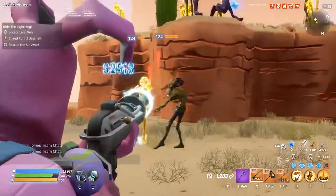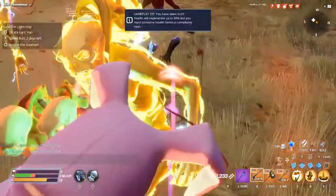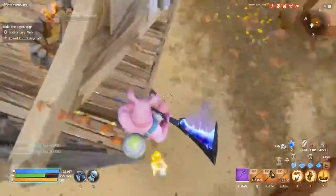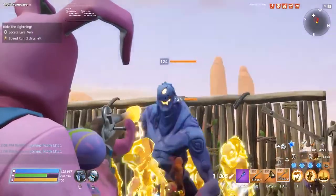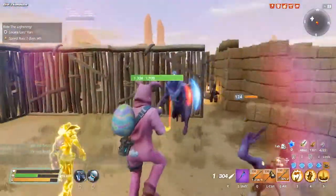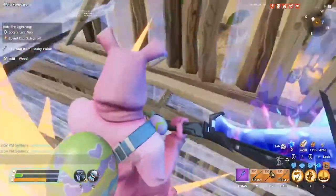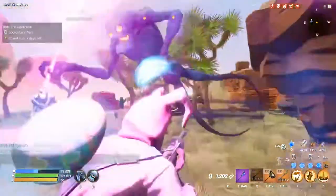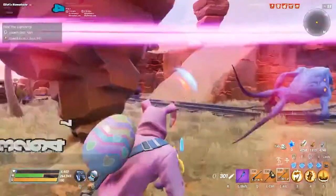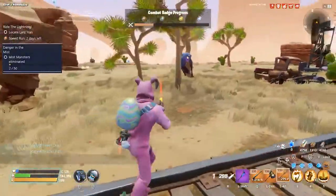Looks like we found the mist monster. I'm going to kill the smaller ones down here first. This is me in a mission by myself so I don't get any damage boosts. There's the mist monster - that took a pretty good chunk out of its health. I just finished it off from that much health; I think it didn't crit before, that's why. Pretty good chunk of damage - I don't think that was a crit and I missed one shot. That was about three hits.